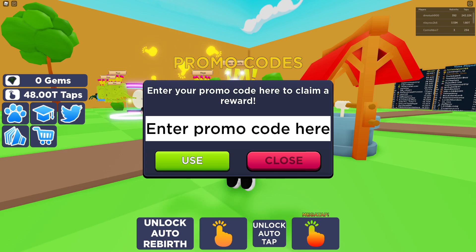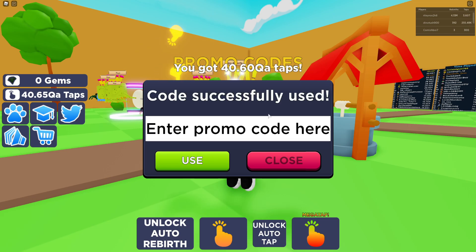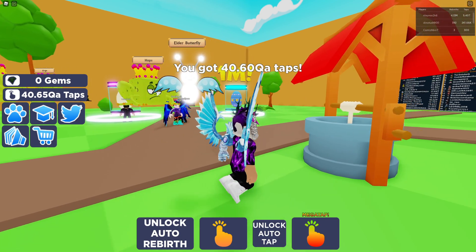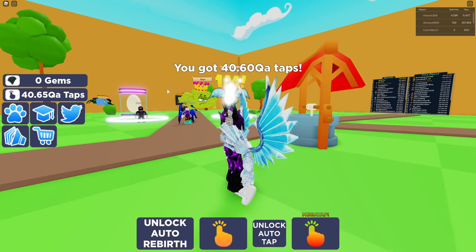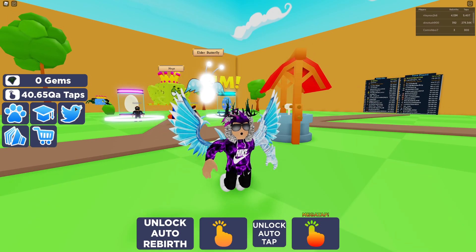Let's get on to some more codes. The next code is '300k visits'. Click on use — SAC promo code success. Redeeming that gives us some nice taps.